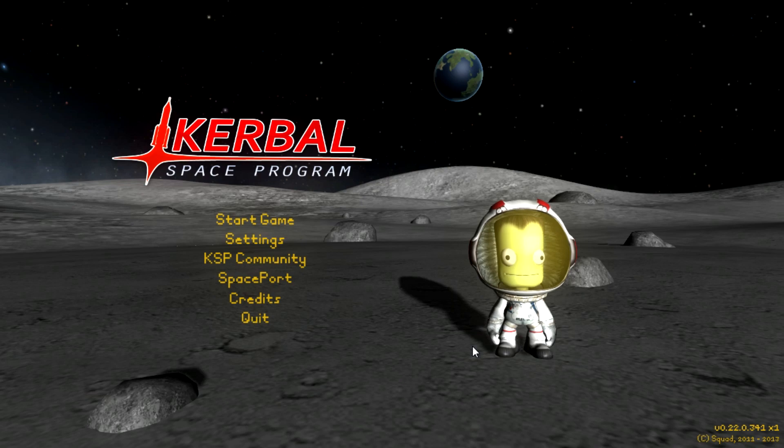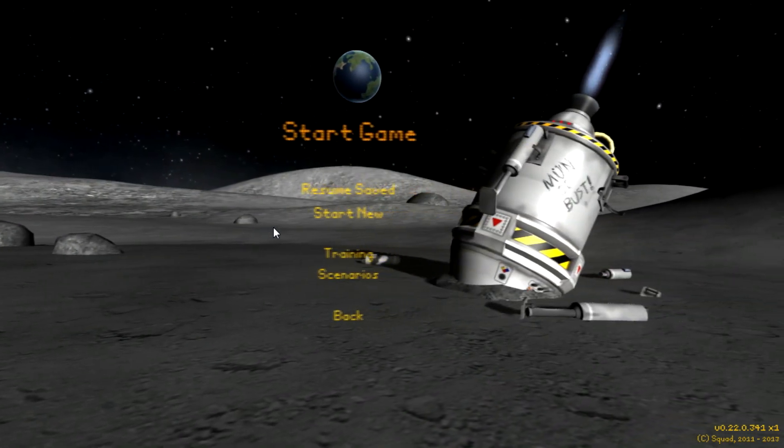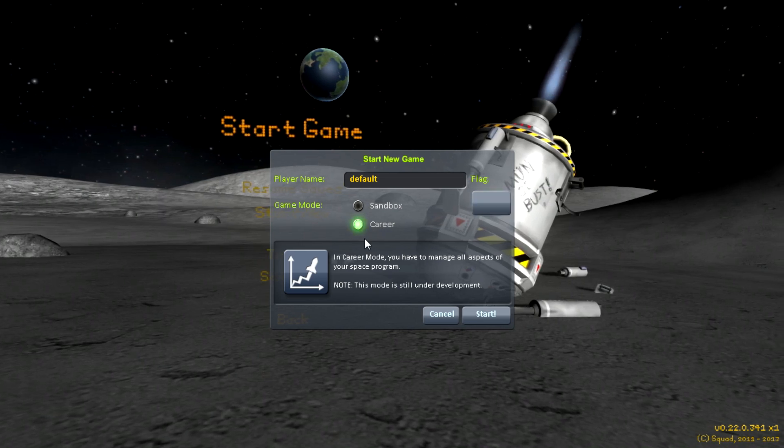So rather than just showing off all the crazy stuff all at once, I'm actually going to attempt to do a fairly semi-structured episode. Hopefully anyway. The first thing we're going to have to do is click Start Game, and this is where the fun begins — for the first time ever, if you click Start New, you will be able to choose Career Mode.